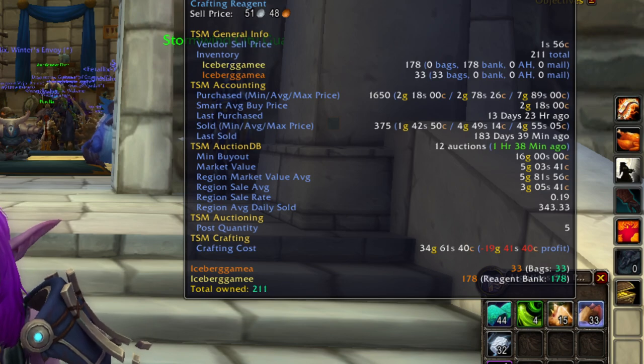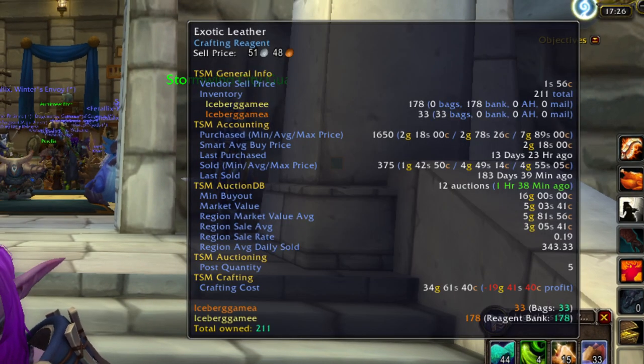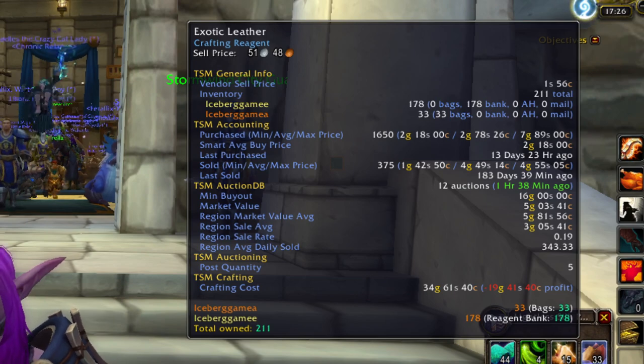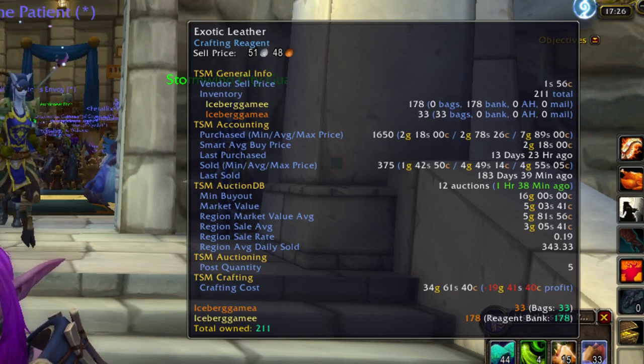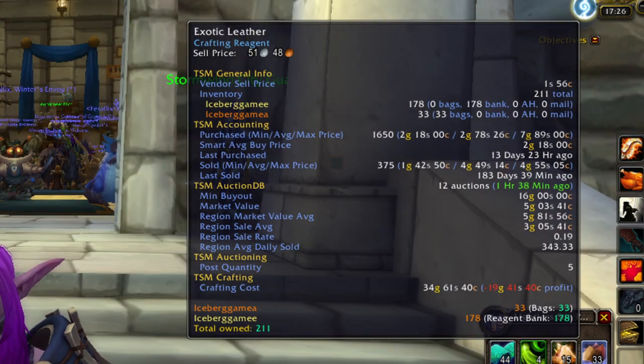Next up is Exotic Leather. This is the Pandaria Leather. This item is used to craft the crafted Dreadful Gladiator leatherworking gear, and the price of the leather itself will rise dramatically during Mage Tower as well. I have a couple different farms up on the channel for this, and you can also use your Pandaria Farm — the Tiller's Farm.